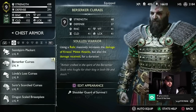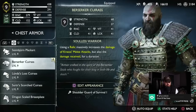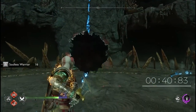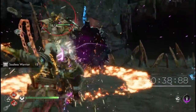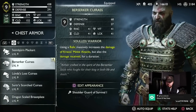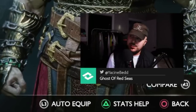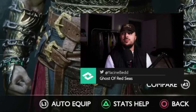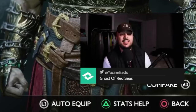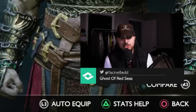For armor, the chest piece is the Berserker's Cuirass. We're using this because of the Soulless Warrior passive: using a relic massively increases the damage of Kratos's melee attack, and also increases damage received for a duration. I sometimes say 'Kratos' differently — I speak French as my first language and English as my second, so please bear with the accent.